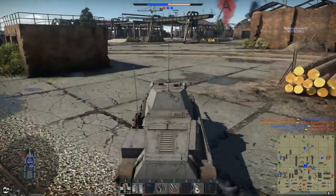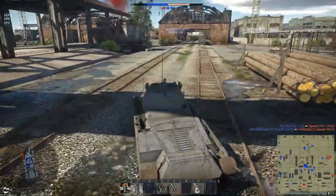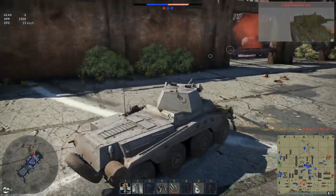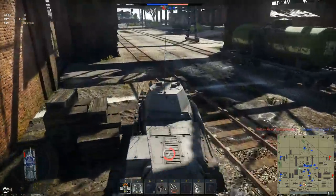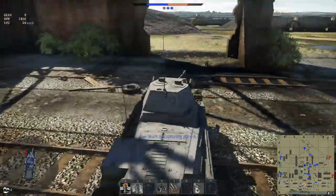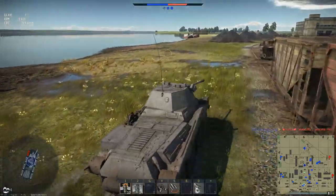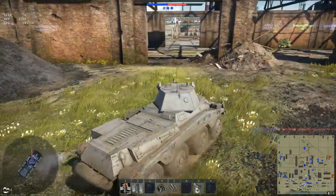I should get back to an objective so I can reload my smoke. We got a spot on our side of Alpha. Tank front — BT-5, BT-7. Oh lucky me. I'm gonna investigate that guy over here — he might have died. Only one way to find out. Out out out! Think someone just nailed him.